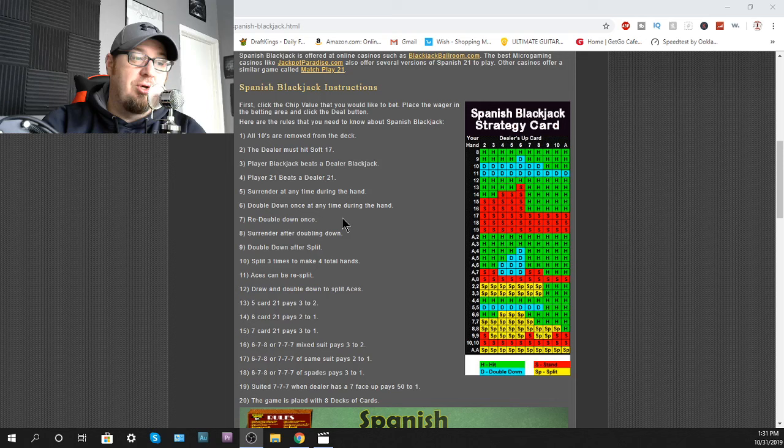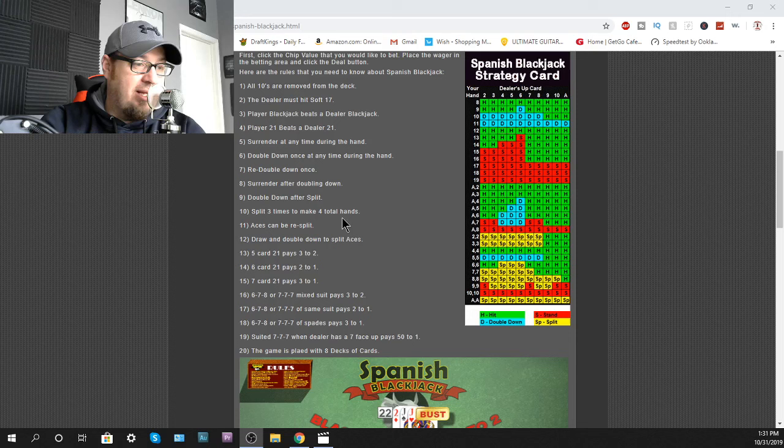You can also re-double down once. Surrender after doubling down. Double down after a split. You can split three times, making four hands.